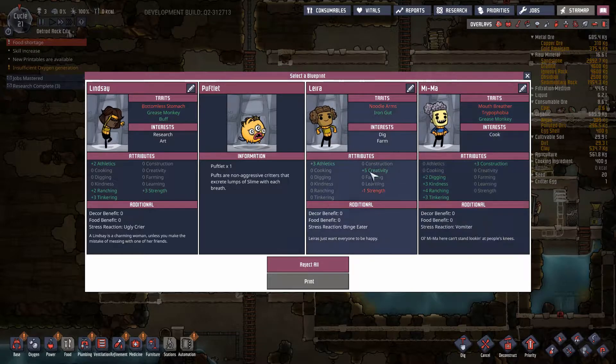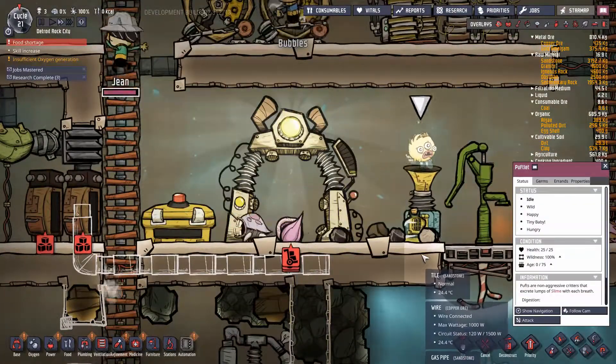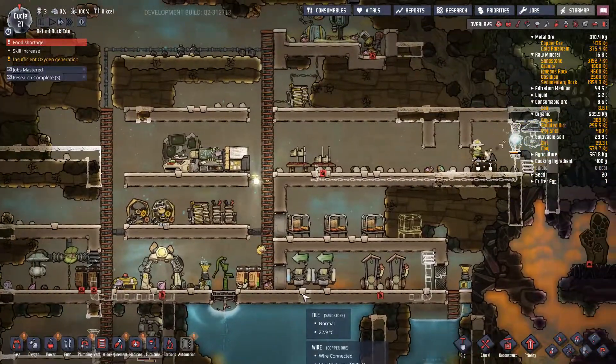We have a pufflet available — pufflets are non-aggressive critters that expel lumps of slime with each breath. Okay. We can lock that pufflet up somewhere, but I think for now we'll pass.